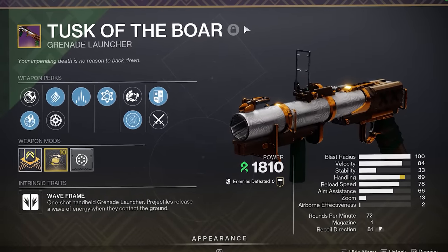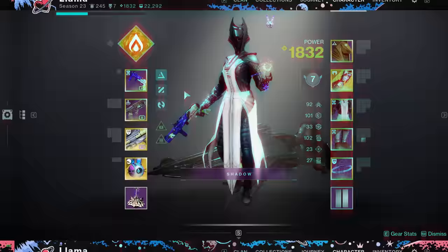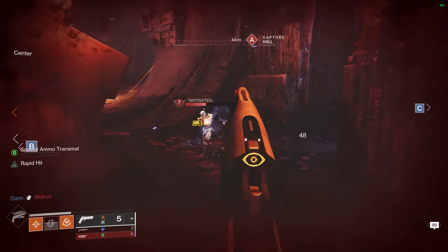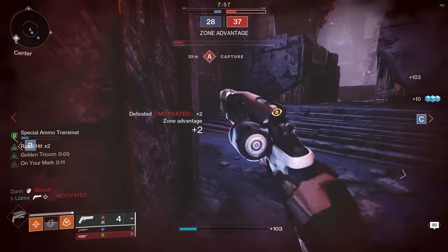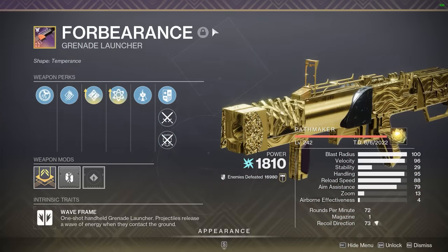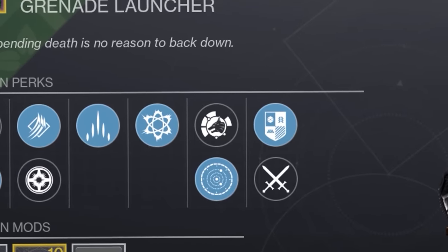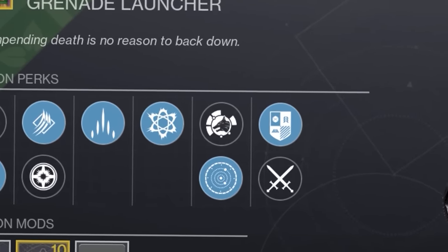Tusk of the Boar is the brand new strand waveframe coming from Iron Banner this week and is also the second ever waveframe to release in the kinetic slot. Part of the reason many people are charging into the Iron Banner playlist is because it's also the second ever waveframe after Forbearance to receive Chain Reaction — a large part of why Forbearance is so popular in the first place.